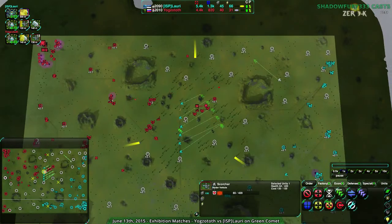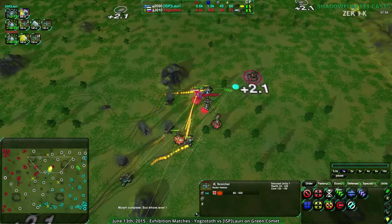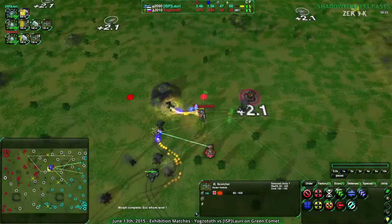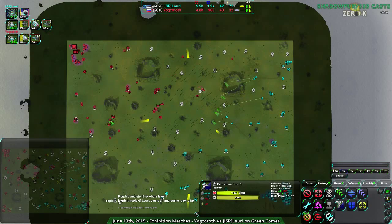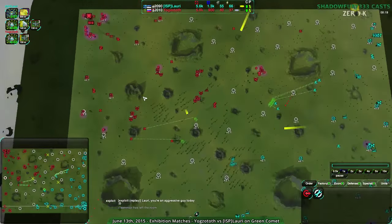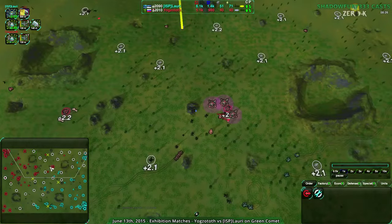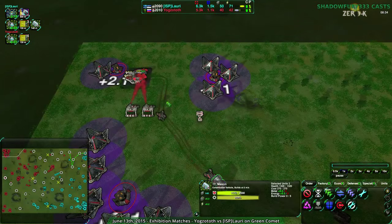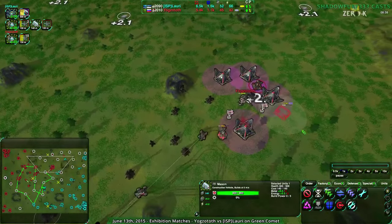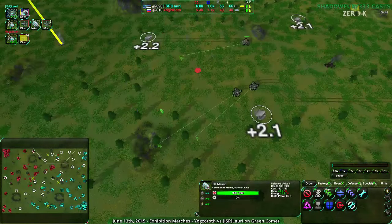Lory is trying to secure their advantage. Yoggzototh is panicking, having been building Levelers this entire time as quickly as they can. They need more energy - that's the biggest thing they need. They have a lot of reclaim: about 600 right by their commander and another 900 or so in their main base area - territory that's basically theirs. But they can't use it because they don't have the power for it. Solar collectors are being set up one by one, and every single one is desperately needed. Yoggzototh is in a lot of trouble due to the lack of energy.